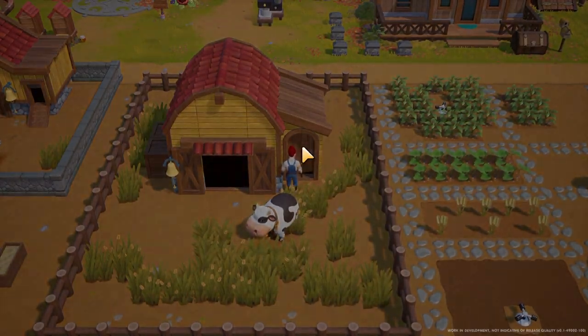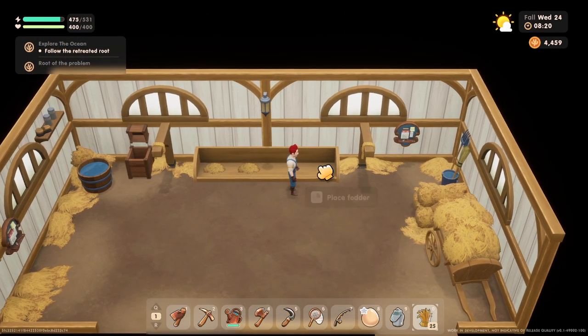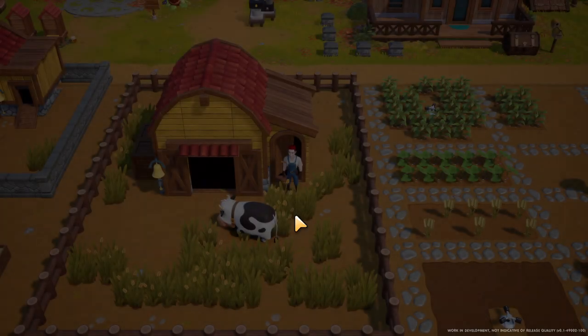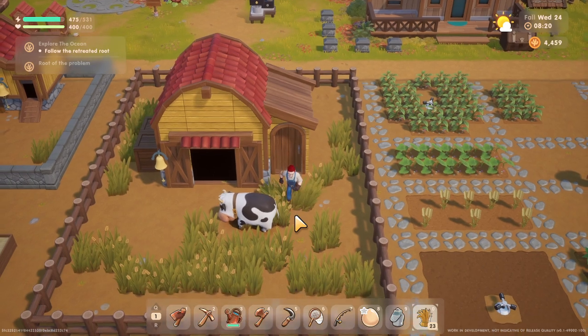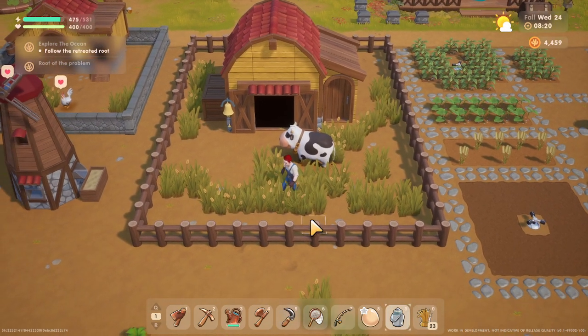We planted grass outside so she could come out and eat, which means the food inside will be less eaten — which is awesome. I like to just keep all these full even though we just have one cow; makes my life easier. The barn is definitely worth it to get.